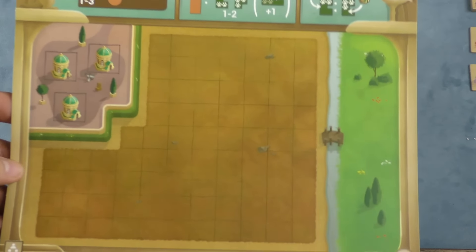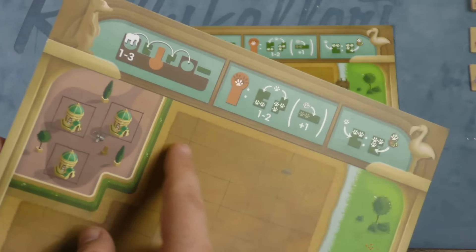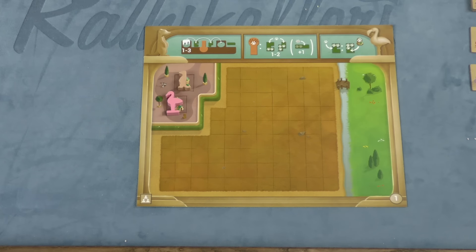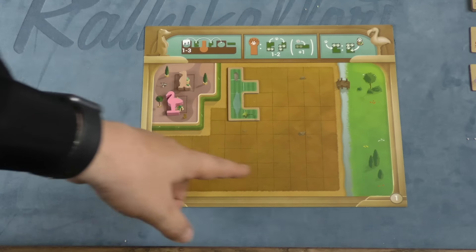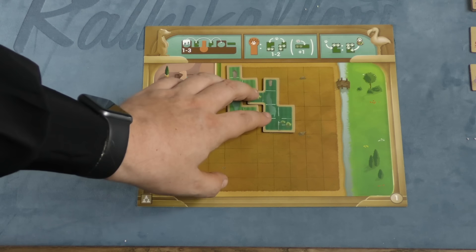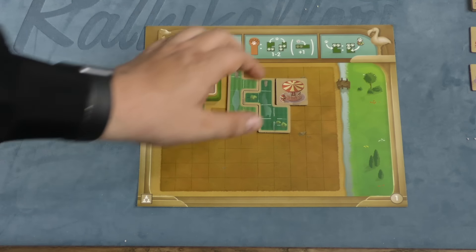Each player in this game is going to have their own board, and the boards are mostly the same, although they have them set up so player order matters — if you go first, you might have a slightly bigger board than everyone else to fill up. To win a game of this, you need to fill every spot of your board in with tiles, and the first person to completely fill them all up is the winner.